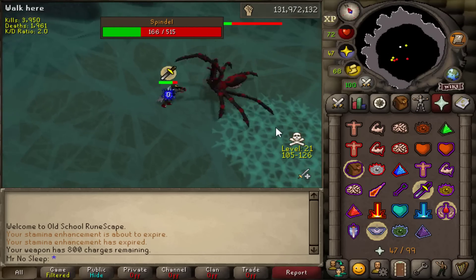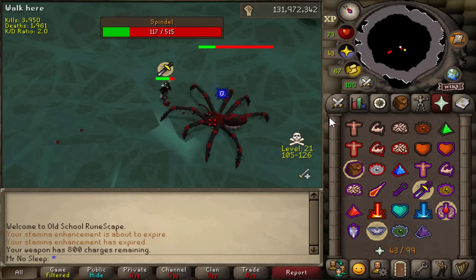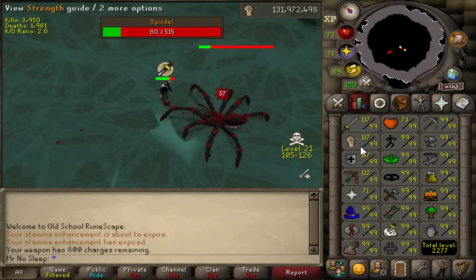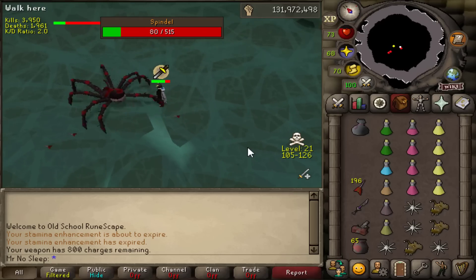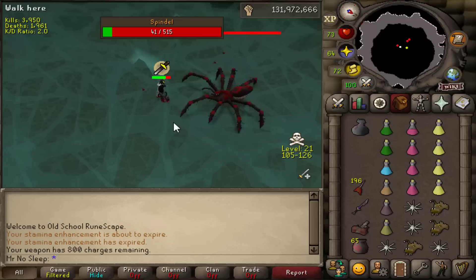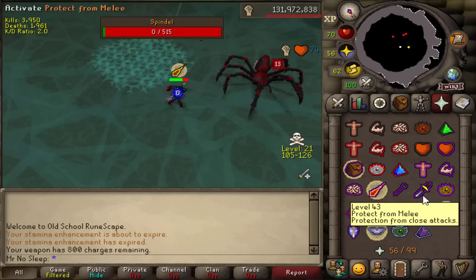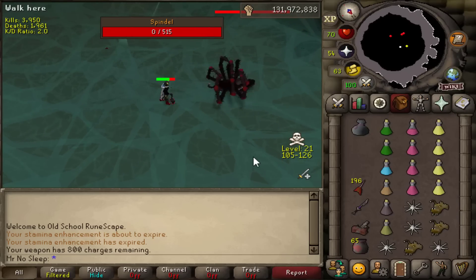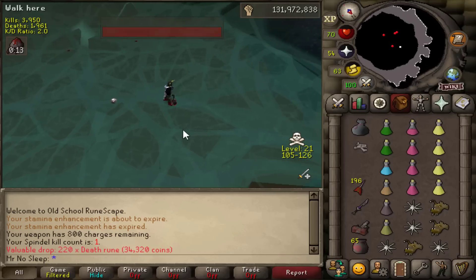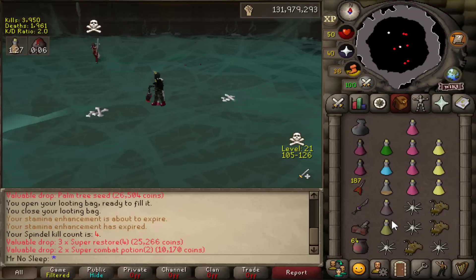On screen here is the very first kill of the grind of 1000 — an example of how I kill Spindle. I always use the amethyst darts as soon as the spiderlings spawn and get close to me, so I don't go out of distance from the Spindle. Once the spiderlings are killed — only one hit per spider — I quickly put on my mace and get back to killing the boss. Whenever the giant web spawns underneath you, I just quickly avoid it because it costs a lot of HP and prayer.